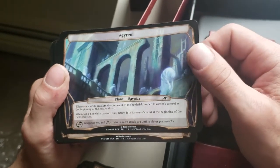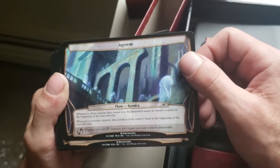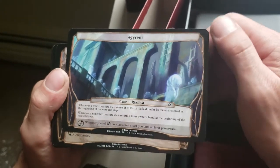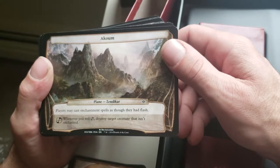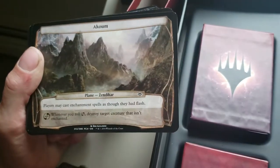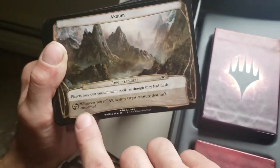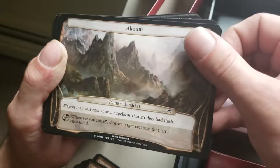Igrim — when a white creature dies, return it to the battlefield under its owner's control at the beginning of the next end step. Whenever a non-white creature dies, return it to its owner's hand at the beginning of the next end step. So if you've got a solid white deck, that would be fun. Akum — players may cast enchantment spells as though they had flash. Whenever you roll a Planar ability, destroy target creature that isn't enchanted.